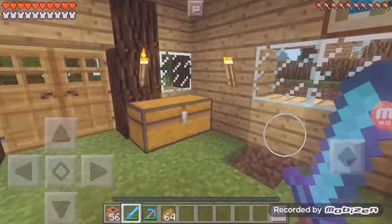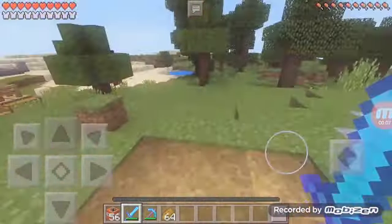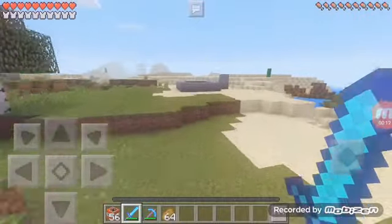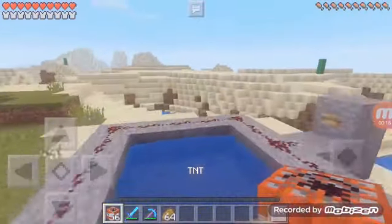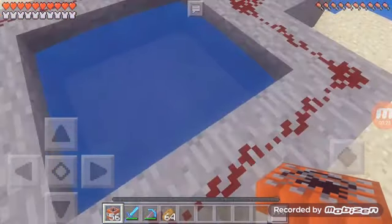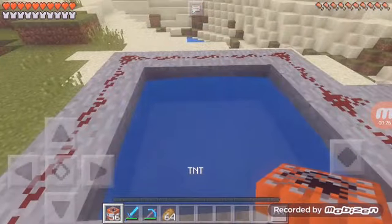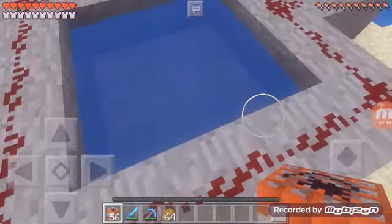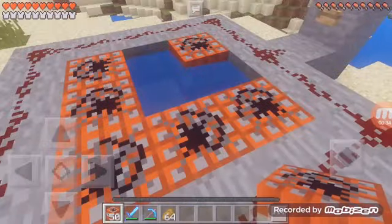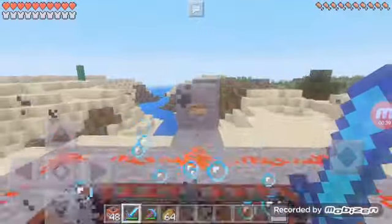Hey guys, welcome back to this new episode of Jesse Minecraft. Today I have something kind of fun - you can try this on other Pocket Editions. I already built it. I have water, redstone, stone, a wooden button, and TNT. I already enchanted my weapons before doing this because if this thing misfires I'm done. It's basically a cannon - I build it off of TNT and kind of launch it like that.